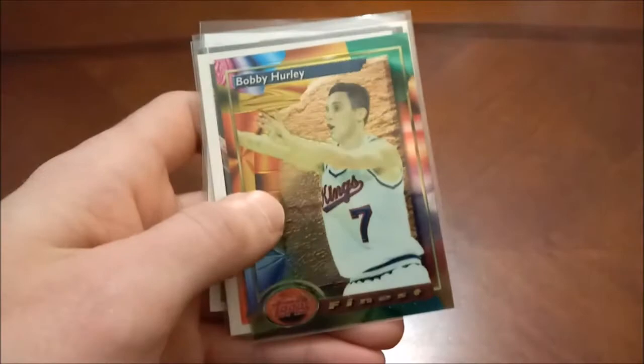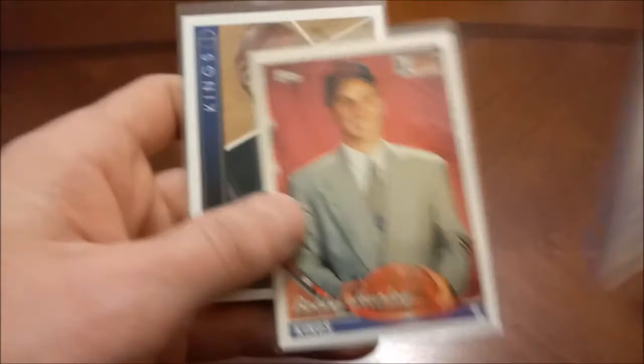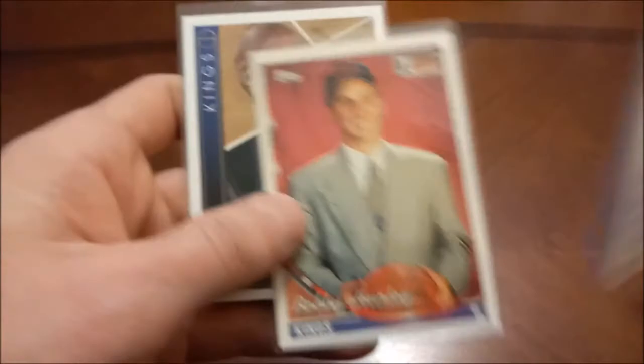Again out of the Ted Williams set. 93-94 Finest. Bobby Hurley rookie — there's his Fleer, Hoops, Skybox Premium — I don't have too many of these, I need to try and get a hold of a box of 93-94 Skybox. There's his Tops and then the last of the H's — Bobby Hurley's Upper Deck.